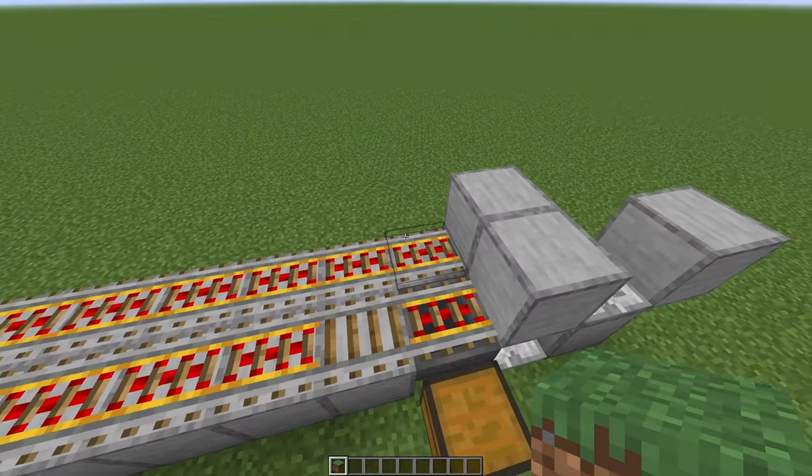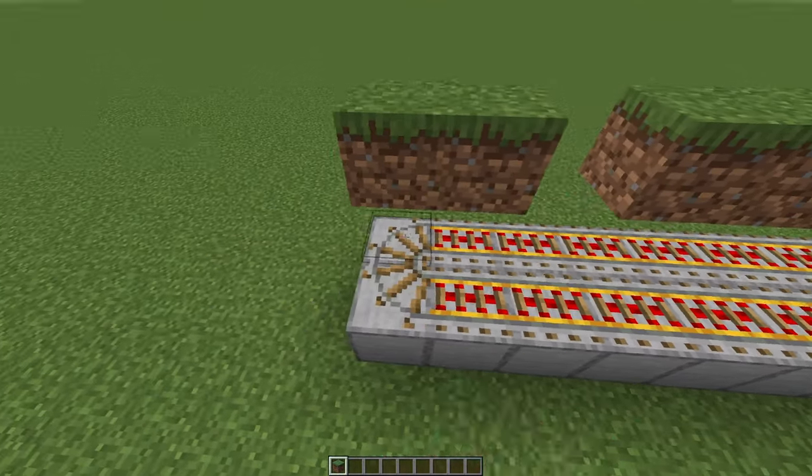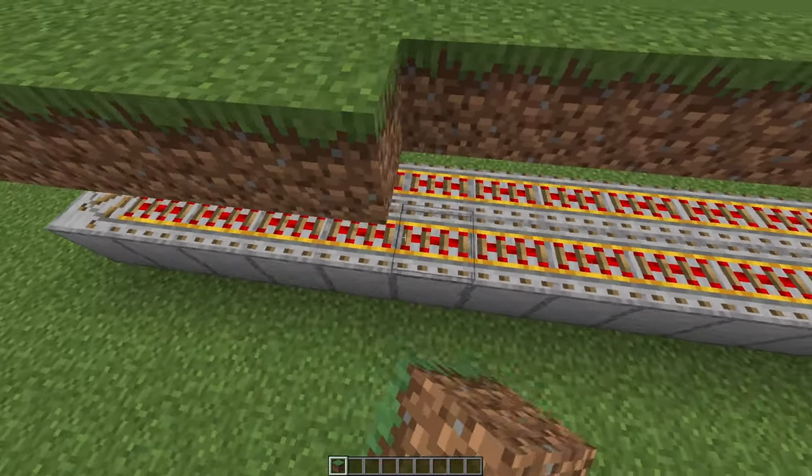You can now take out some grass or dirt and place it above the rails, all the way around on top.